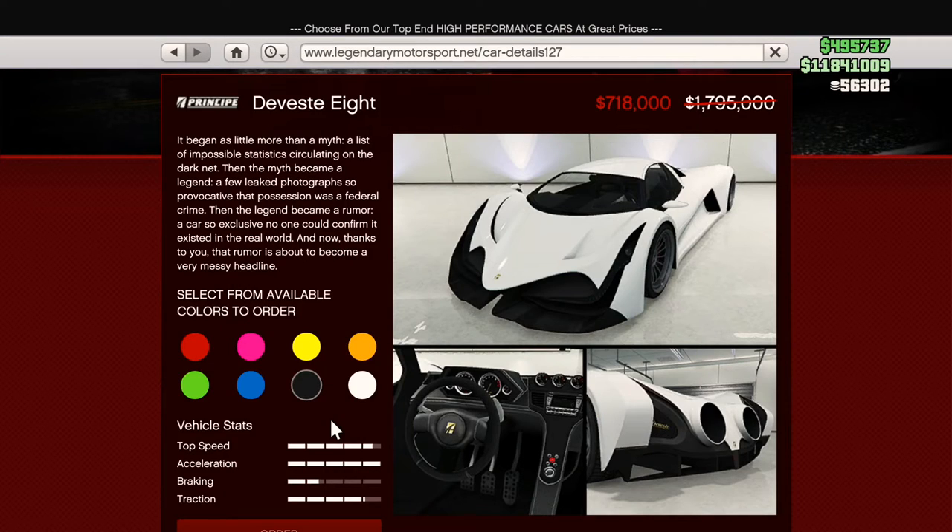Moving on to the supercars, we have 60% off the DeVeste 8. If you do not own the Krieger or the Emerus, you're going to want to pick this up, because it's in the top five for being competitive in supercar races. This is faster than the Emerus and the Krieger in a straight line; however, it falls behind in the corners and around the turns. So if you need a supercar for competitive racing, this is a good choice, especially for this price.